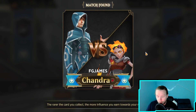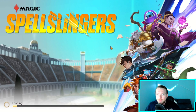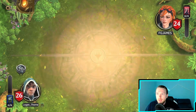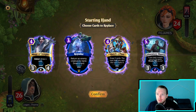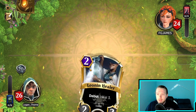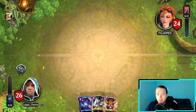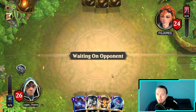Okay, of course we first face Chandra right off the rip, so that's one of our worst matchups. It's very difficult to keep up with the aggression. Really need a low-curve hand to even stand a chance. This hand is a little better - a Crab would really send it over the top for me though.